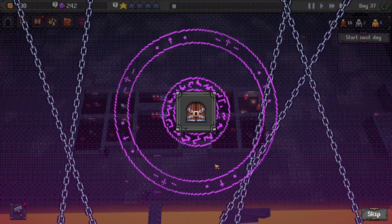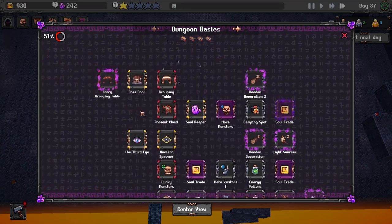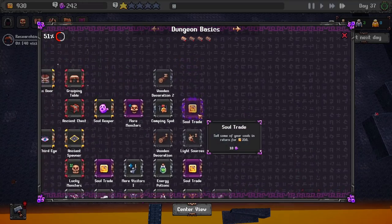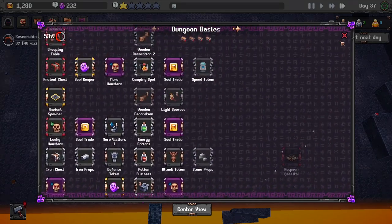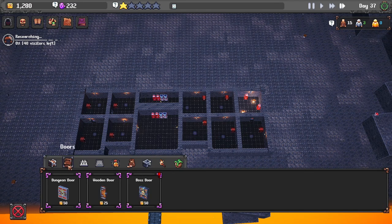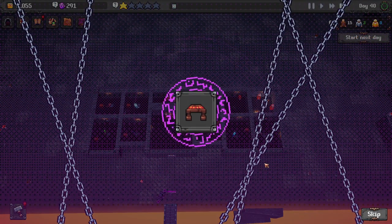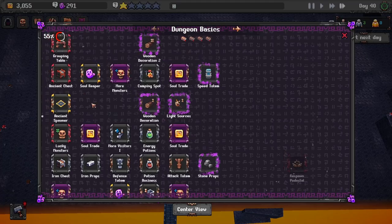We got ourselves a dungeon door and a ball store. What's next? Got a fancy table - why not. We'll just try to keep things going and work our way this way afterwards. We'll grab some money since we can afford the souls, and then a speed totem - that's cool. Good stuff. We got the new boss door - that's cool. We'll run this last research. We got the fancy table now - fancy tavern table.